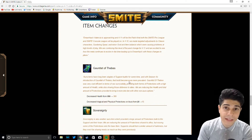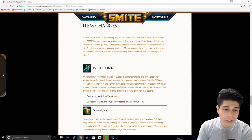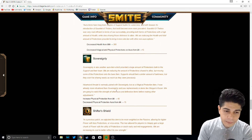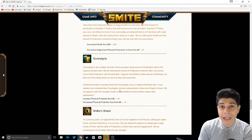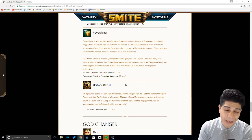Next, we go to the item changes. Gauntlet of Thebes is getting a nerf — decreasing health from 350 to 300, and also decreasing the magical and physical protection aura from 20 to 15. Not a super big nerf, but it's still a nerf nonetheless. Sovereignty is increasing physical protections from 30 to 40, so that's a buff. However, the physical protection aura is decreasing from 30 to 15 — that's half, so that's a big nerf. Not sure what that's going to do for Sovereignty; might pull it out of the meta, but we'll have to wait and see.